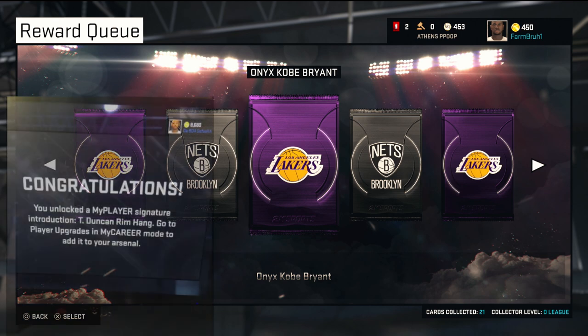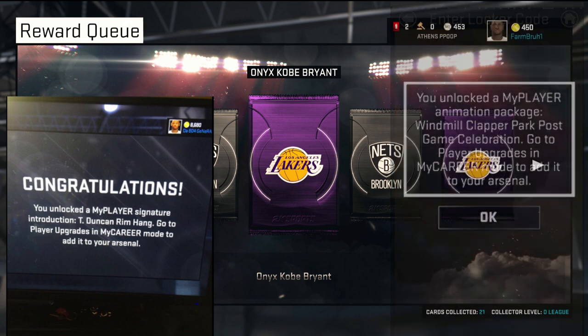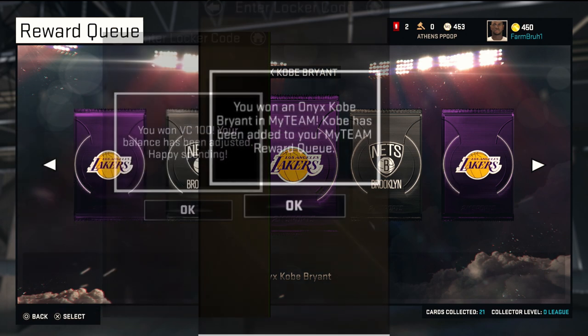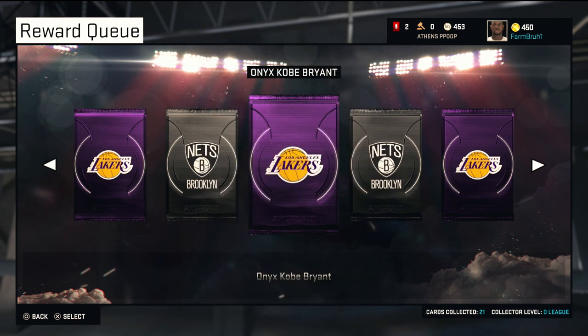As you guys know, Ronnie2K let out a locker code giving you guys one free item in NBA 2K15. I saw people tweeting out things like their player's signature introduction, a little handshake thing, or VC. So I decided to enter in the code and BOOM — Onyx Kobe Bryant, let's go!